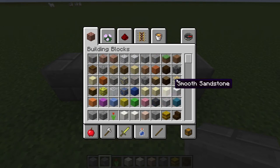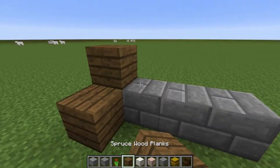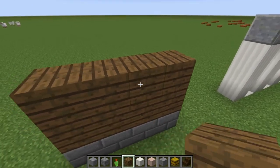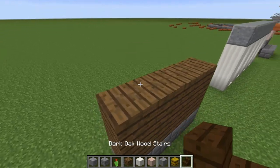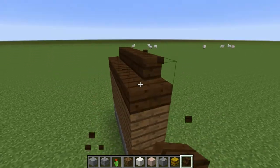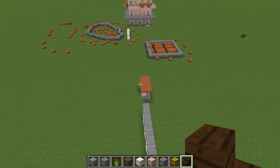We've also got andesite we could use, but I don't like the ring around the outside it has. I do like the cyan clay for the nice city buildings that are going to be luxurious and beautiful. For hamlets and settlements, the difference will be the roof types — hay bale roofs for settlements, whereas hamlets will have better-established roofing materials like birch or dark wood depending on their location.